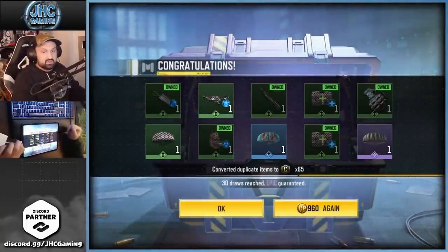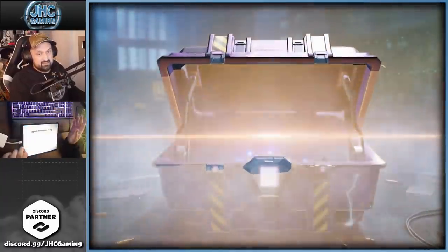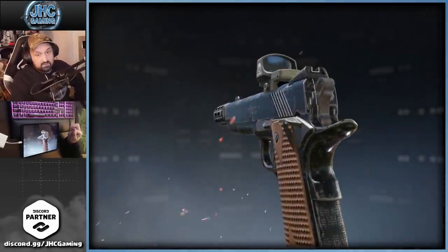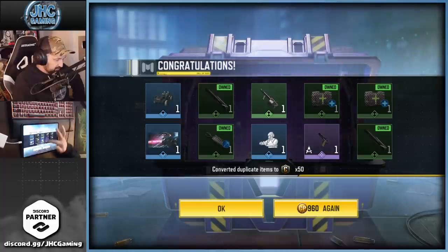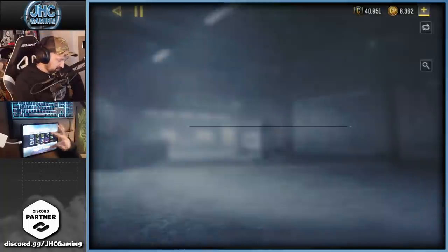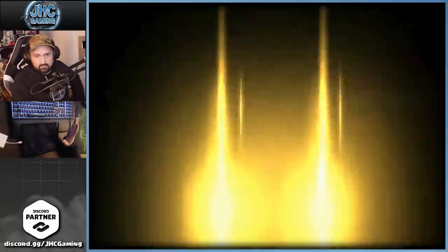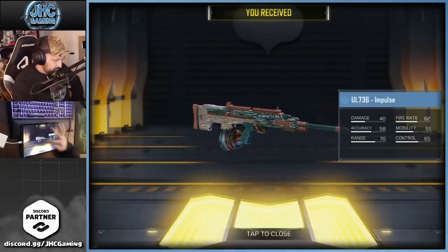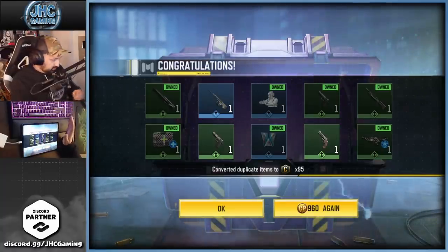At 30 we get the guaranteed epic and it's the parachute — not so good. Next guaranteed at 60 — we got the MWE 11! And we got the emote too, which is pretty hype. So at around 50 crates we've got a vehicle and the emote. No guarantee here, but we got the UL736 Impulse.